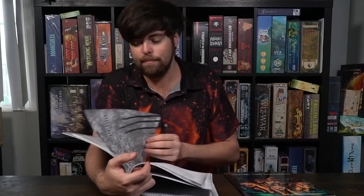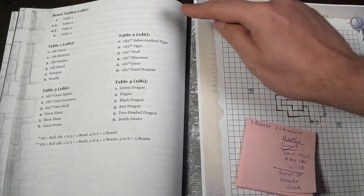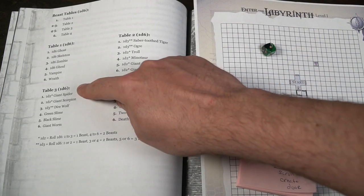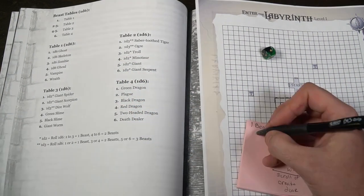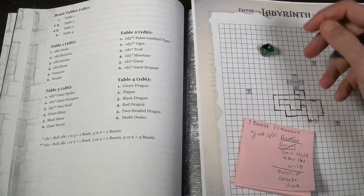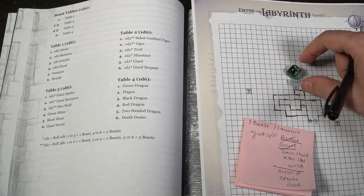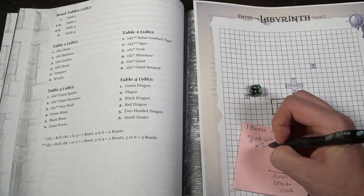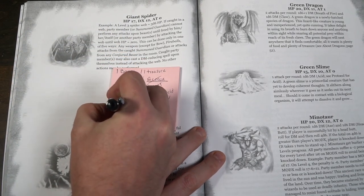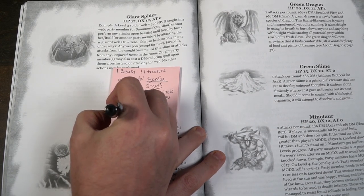You check to see what you're going to have to deal with. Once you find the Beastapedia, you determine what you're fighting. Here are the beast tables — roll a d6 and based on what you roll, you go to that table. Table 3 lets me roll a d6 again — say I rolled a 4, that would be a green slime. You go to the Beastapedia, find the green slime, check its HP, dexterity, attack, how many attacks it has, what type of attacks it does, plus some flavor text. Then you go into combat.